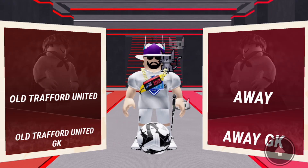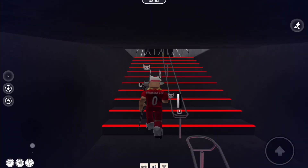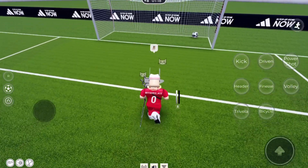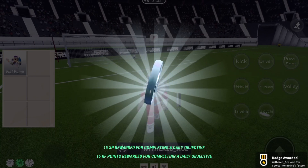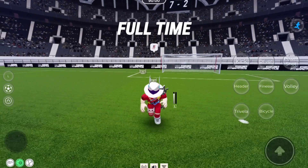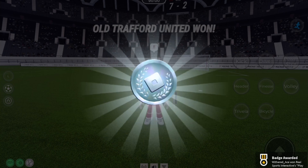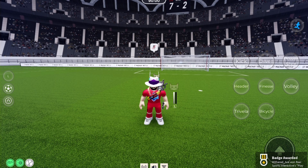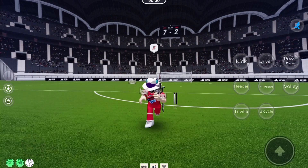Now we have to do our quests for the game. You just want to pick a team — any team, it doesn't really matter. You want to score a certain number of goals, and once you do that you're going to get your silver. Then you have to play for a full match until full time, which can take around 20 minutes.